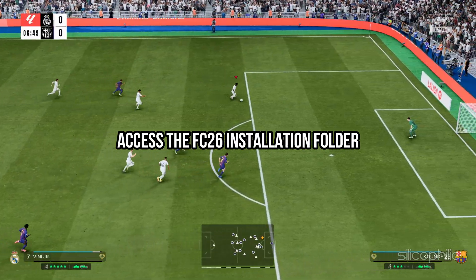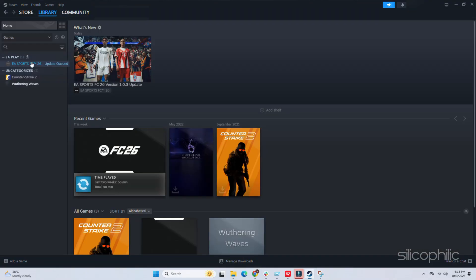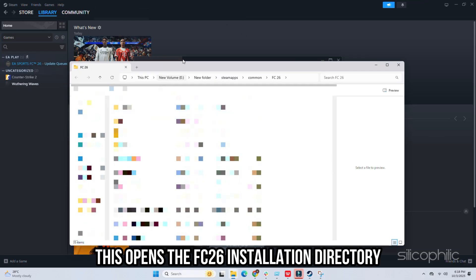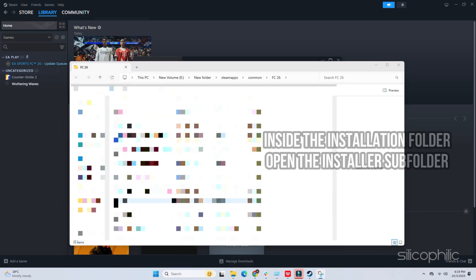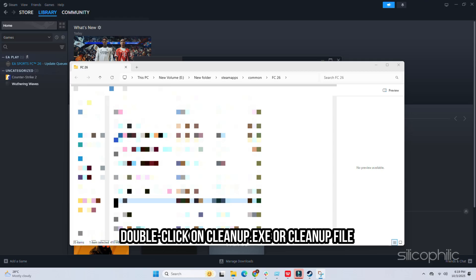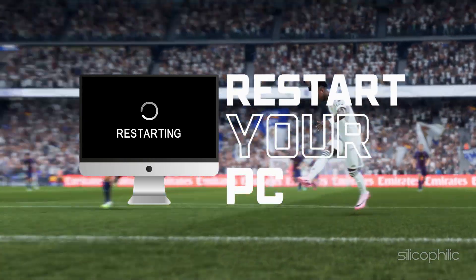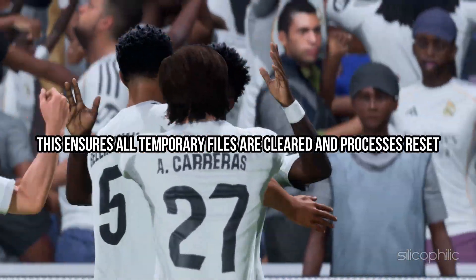Now access the FC26 installation folder. If you are using Steam, open Steam, go to Library, right-click on FC26, select Manage, then click Browse Local Files — this opens the FC26 installation directory. Run the Cleanup Utility: inside the installation folder, open the Installer folder and double-click on Cleanup.exe. Wait for the cleanup to complete and restart your PC. This ensures all temporary files are cleared and processes are reset.